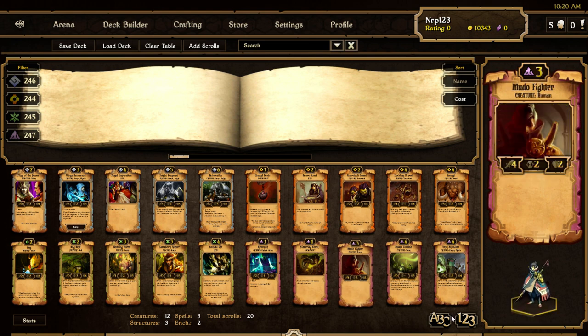Mudu Fighter — a three-cost human, important for Witch Doctor. It's a 4/2/2 for three cost — two health for three cost is not great. Soul stealable, sparkable, all that. It does have four attack, but I don't think it's going to be played. I'd rather have something like a Heart's Disciple with more health.